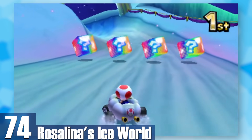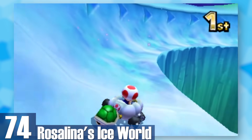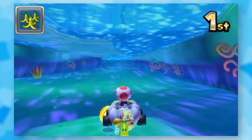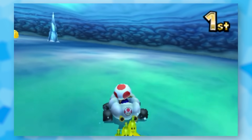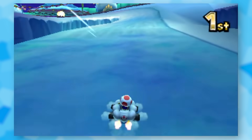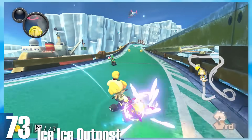74: Rosalina's Ice World. You're driving along ice that surprisingly isn't obnoxiously slippery, and you dip into the icy waters and end up in a glacier cave — quite the spectacle. But I just can't get behind how lame that name is. Rosalina's Ice World — really? That's the best you could think of?